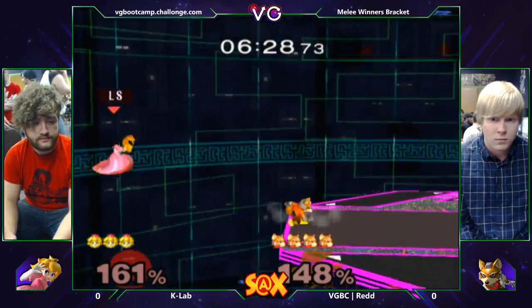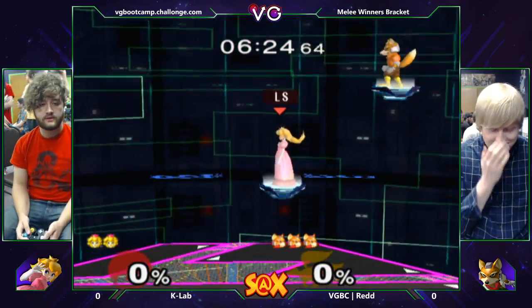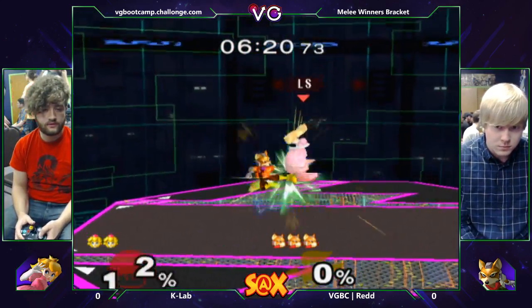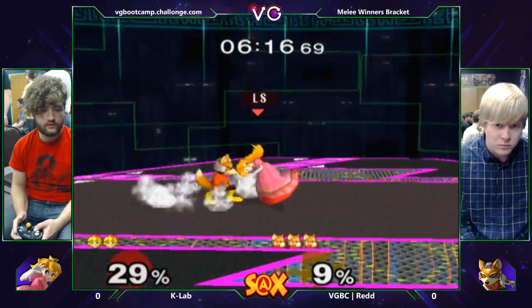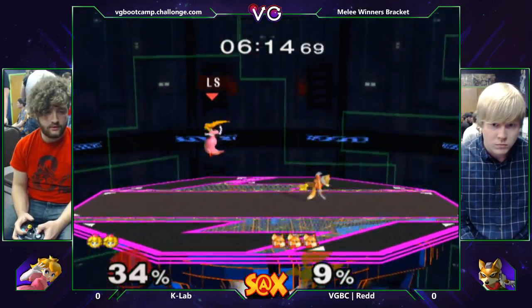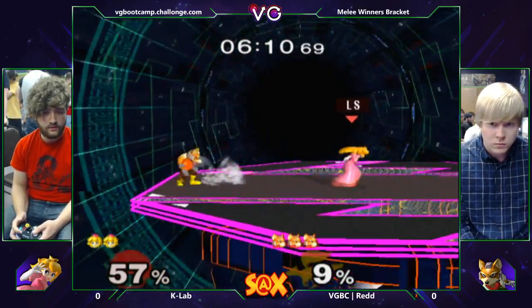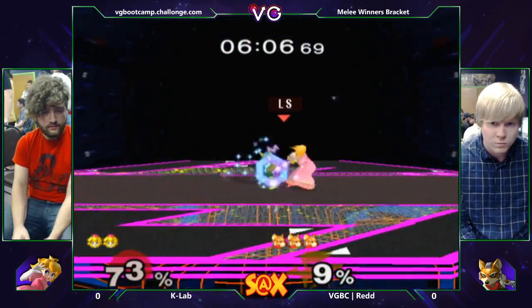Peach's best option there would be float cancel out of shield. I don't know how good Caleb's float cancels are, though. Caleb gets the first stock on Red. As we're getting back into it, Red with a solid advantage — full stock — and already putting on tons of damage. K-Lab got out of that.